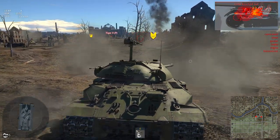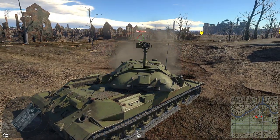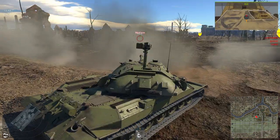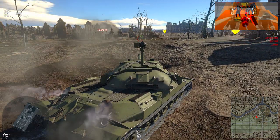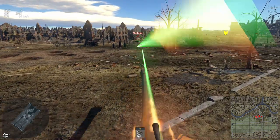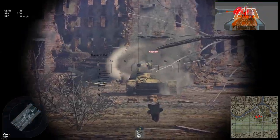Speaking of crew, the IS-7 features a total of 5, which includes what I presume to be 2 loaders. One crew member, the driver, sits center in the front of the hull, with the other 4 sitting tightly together in the turret. Despite the high armour values, a penetrating hit should be devastating.